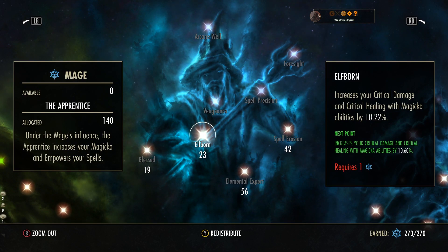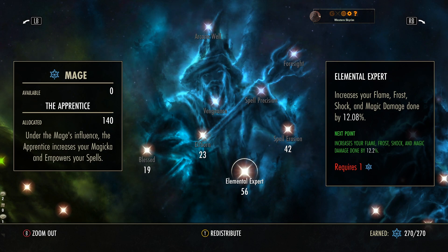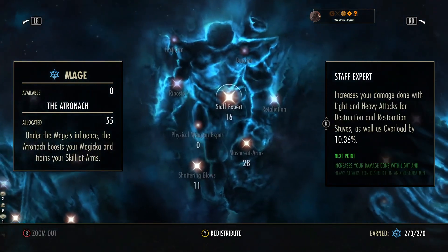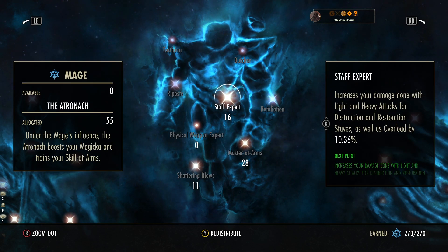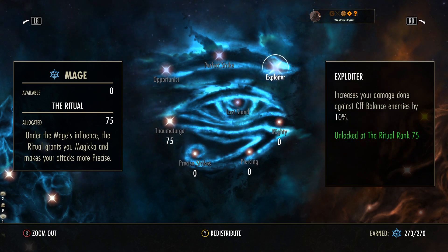This reduces the cost of dodge roll. This reduces the cost of block. And this reduces the cost of sneak — we're going to be sneaking, sprinting, invisible, and in Mist Form. Remember, every time you come out of one of those phases you will have increased spell damage. 23 points into Elfborn for a healing crit bonus — not too worried about damage crit since most people pack penetration anyway, but we'll take it for the healing. This increases your healing done. This increases the amount of damage you do overall. And Spell Erosion: 42 points into here to give us 3.5k additional penetration, on top of the Sharpened weapon which is almost 2.7k, on top of the light armor passive which is 4,884. We've got a lot of penetration, plus the Munderstone which is absolutely nuts. We are going to strip resistances. There are also passives for increasing direct damage, increasing damage against damage shields — there are a lot of Sorcerers out there stacking shields — and increasing light and heavy attack damage from Resto and Destro staves. We've also got 75 in Thaumaturge for damage over time, especially in vampire form, and Exploiter so that when things go off balance you do 10% more damage, which is very helpful with our execute.